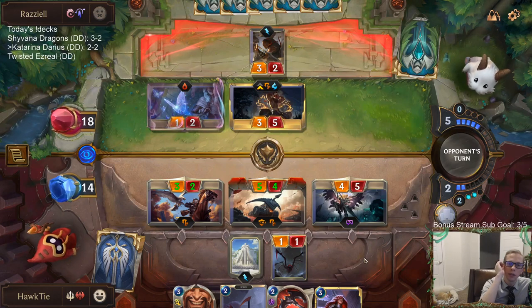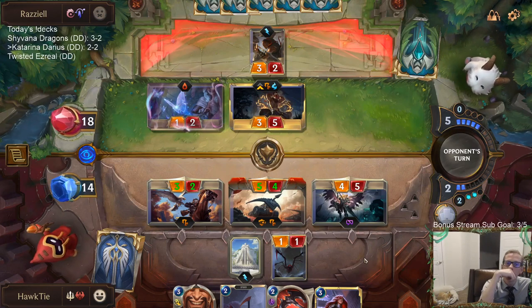Culling Strike gives Lee Sin Barrier, which is why they want to play it. And it could kill my 3/2.